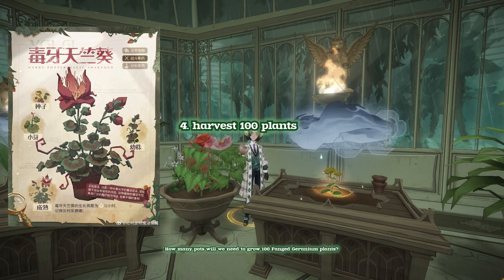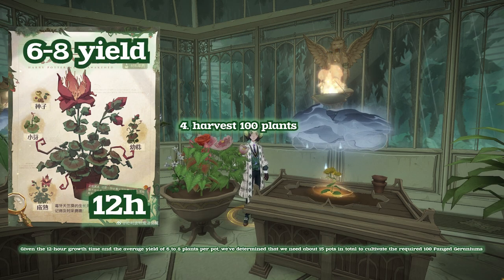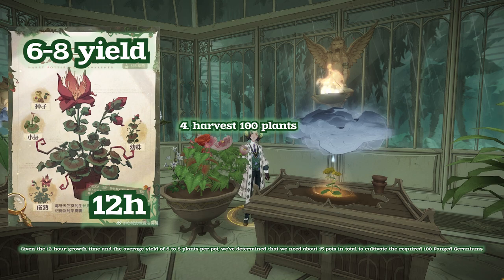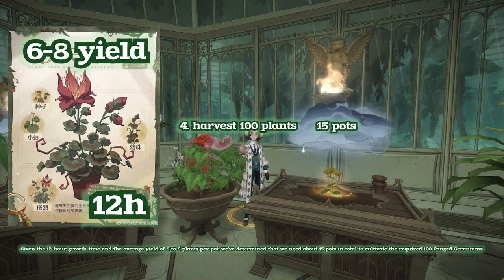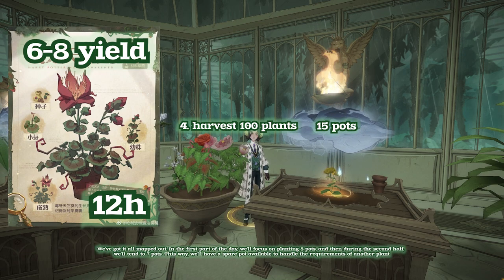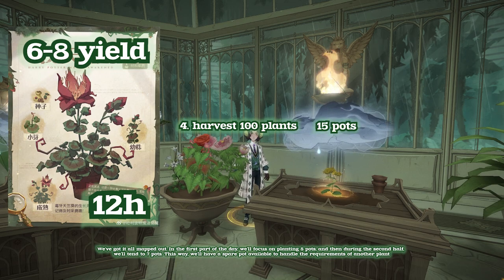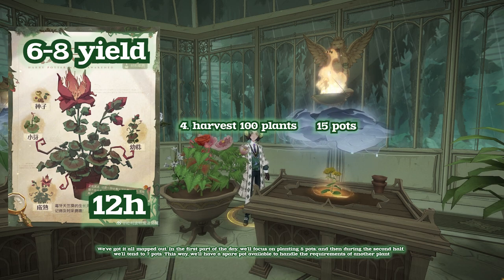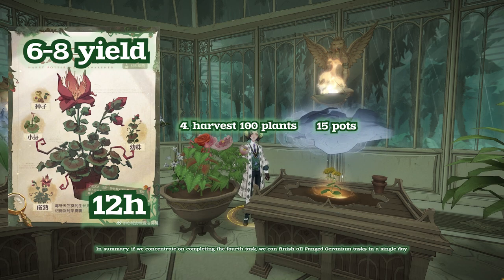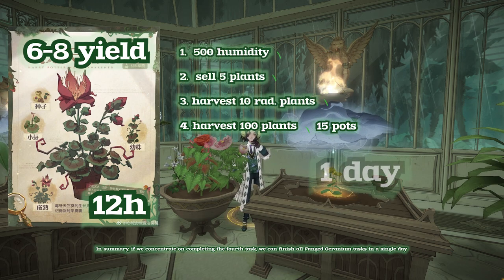How many pots will we need to grow 100 Fang Geraniums? Given the 12 hour growth time and the average yield of 6 to 8 plants per pot, we've determined that we need about 15 pots in total to cultivate the required 100 Fang Geraniums. In the first part of the day, we'll focus on planting 8 pots, and then during the second half, we'll plant 7 pots. This way, we'll have a spare pot available to handle the requirements of another plant. In summary, if we concentrate on completing the fourth task, we can finish all Fang Geranium tasks in a single day.